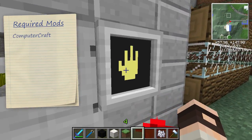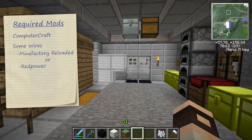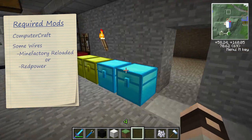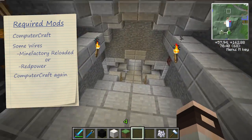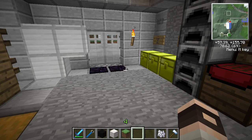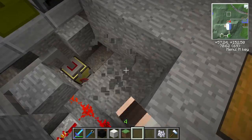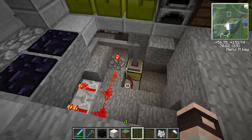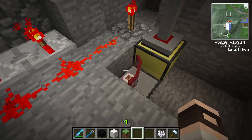So you need the advanced ComputerCraft monitors, you need some sort of wiring — so that's either MineFactory Reloaded with its Rednet controller, or just Rednet; I'm not sure whether they're two different mods or not. Obviously ComputerCraft, and OpenCC Sensors, which is a pretty cool addition that lets you have a special sensor that lets you check for certain things. So if I just break these blocks so you can see what's going on — there's your sensor there.